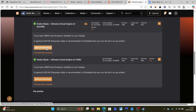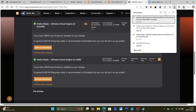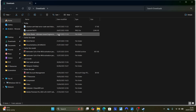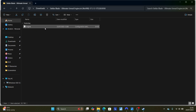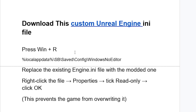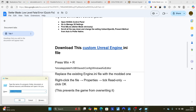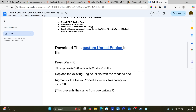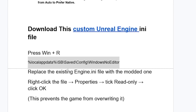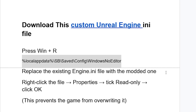After downloading, you'll find a zip file in your Downloads folder. Extract the zip file, then copy the Engine folder. Press Win + R and paste this path: %localappdata%\SB\7D\Config\WindowsNoEditor. All these instructions will be available in the description. Press Ctrl + V to paste the path and click OK to open that directory.